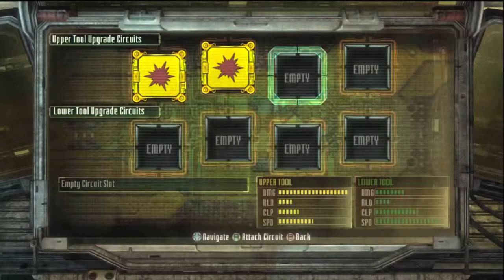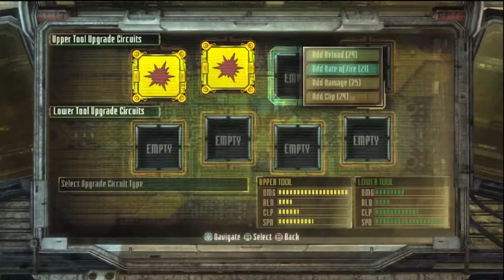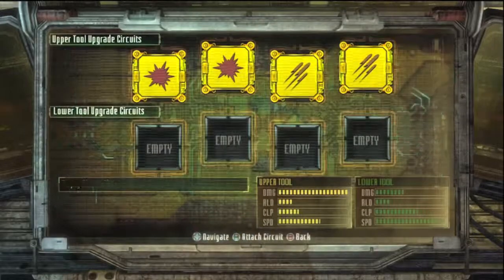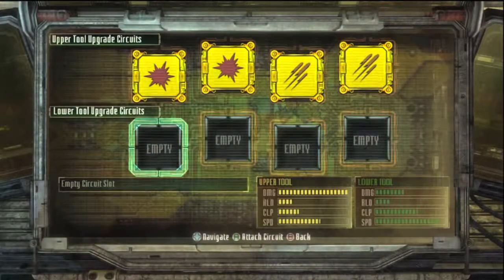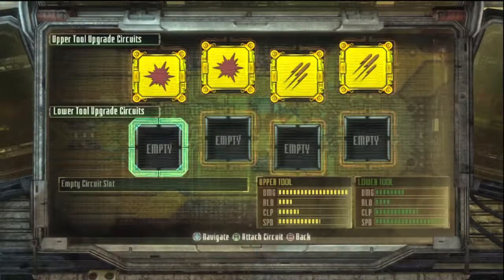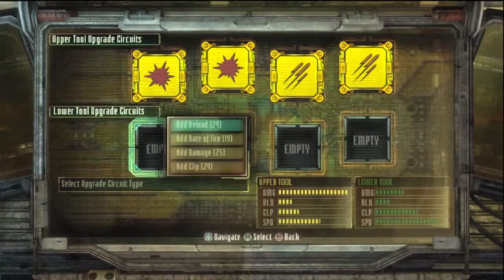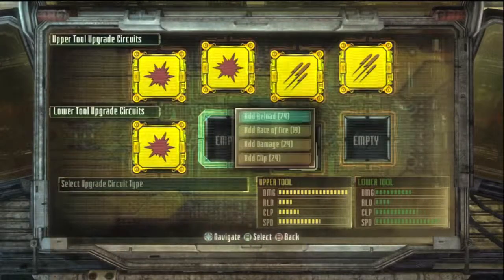Another thing you might want to add is rate of fire, just because the shotgun has such a low rate of fire. Once again, this is only for the demo and you may have to use other components or upgrade circuits during the campaign, so this is just for the demo for right now. It's also going to be something I'm going to try to construct during my Dead Space 3 playthrough, either by myself or with Austin.